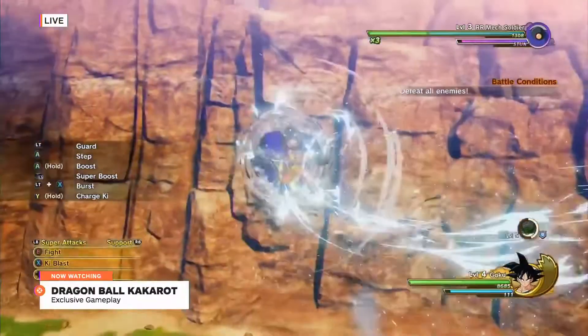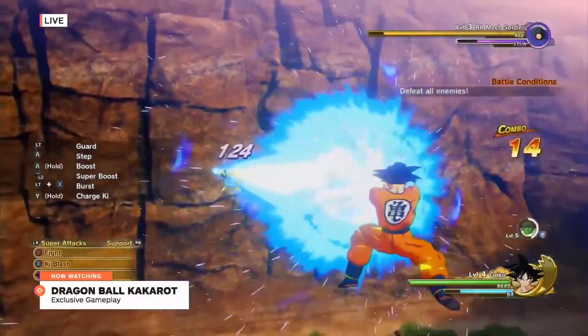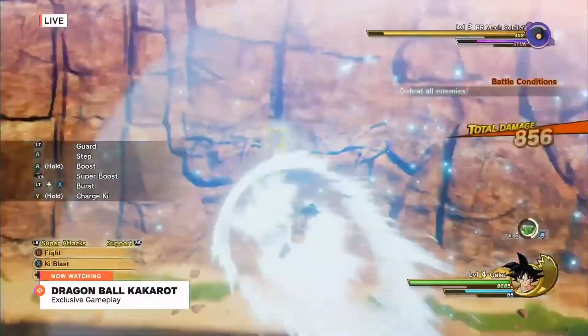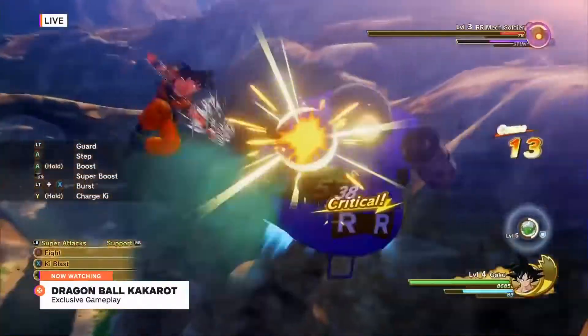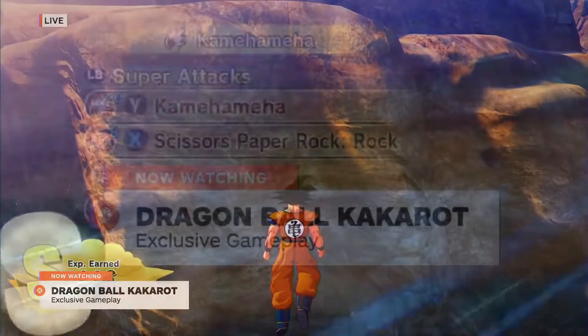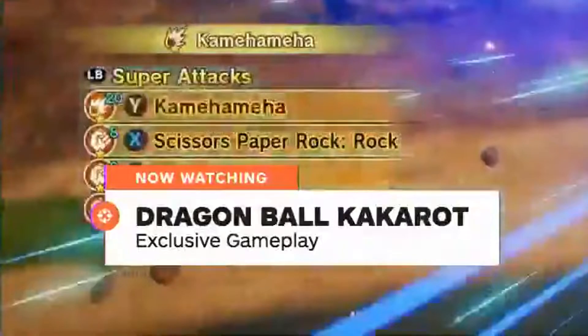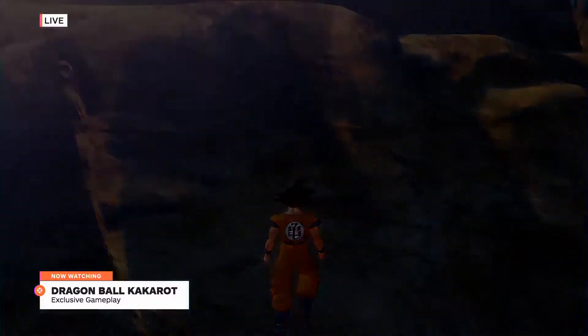Entering battle changes the input commands once more. The buttons on the left indicate defensive and movement inputs such as guard, boost, burst, and ki charge. Underneath are action commands — right now it says 'his fight,' which I think needs to be translated to 'attack,' that one makes more sense. Ki blast is an option and the directional buttons are for items. You can also activate super attack commands, and you'll be prompted to press specific face buttons to perform corresponding attacks — these will probably be configurable in menus. Each attack has a stamina cost, but stamina regenerates over time and by attacking.